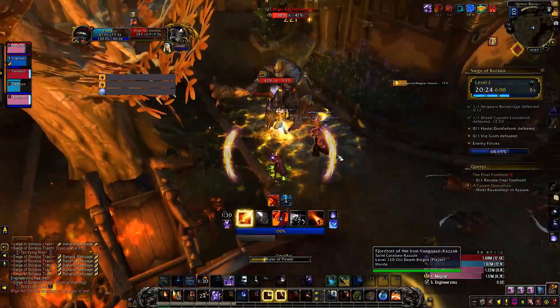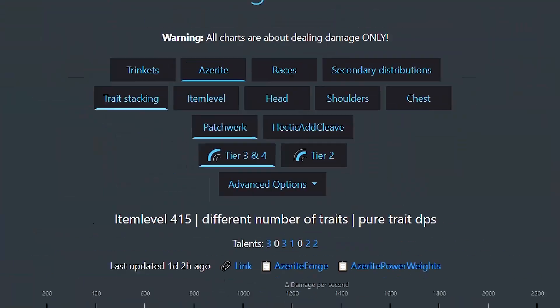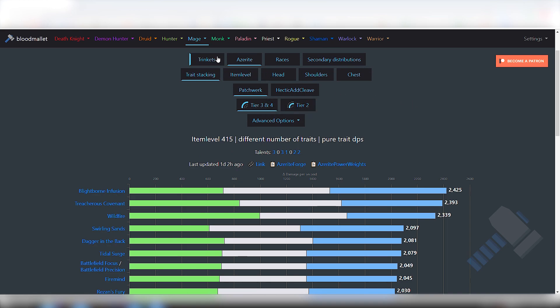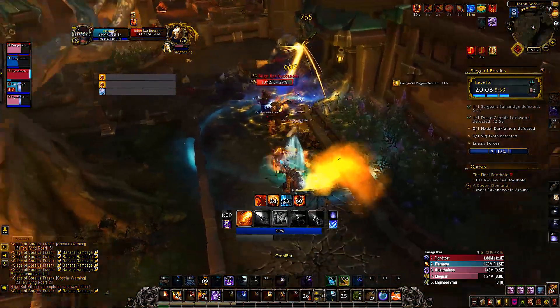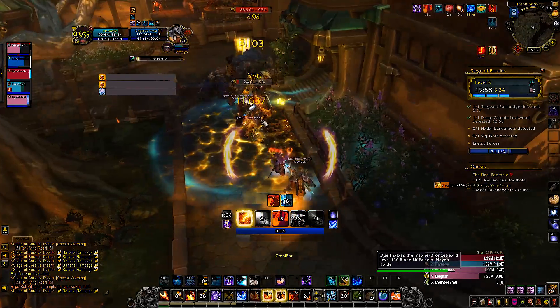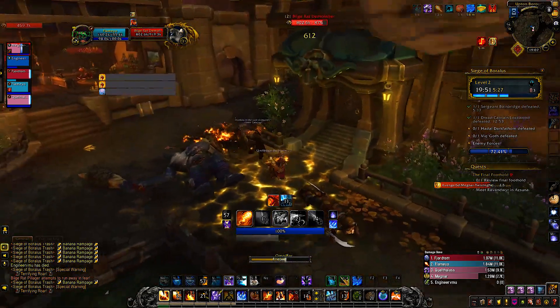When it comes to gearing yourself up, you have two main options. Either sim yourself, or go to bloodmallet.com and see which Azerite trait and trinket is the best. For other gear pieces, sim yourself again. It's not that straightforward to know which item is good — the stats interact with each other in weird ways and since all gear is very similar, you won't know if 100 mastery and 80 haste is better than 90 mastery and 90 haste.